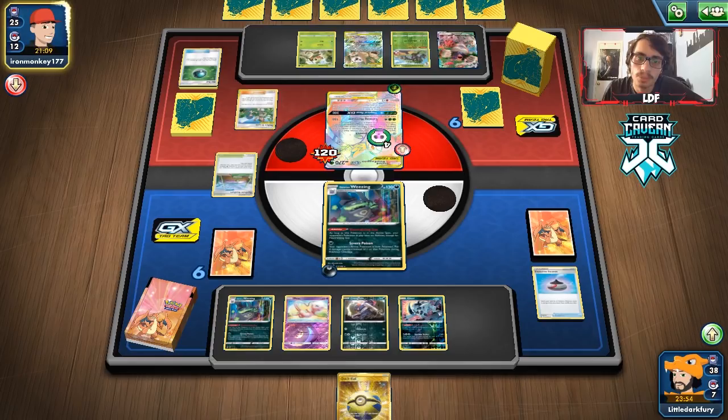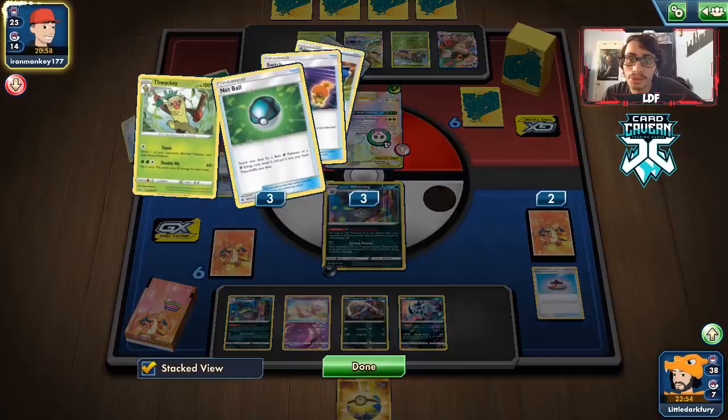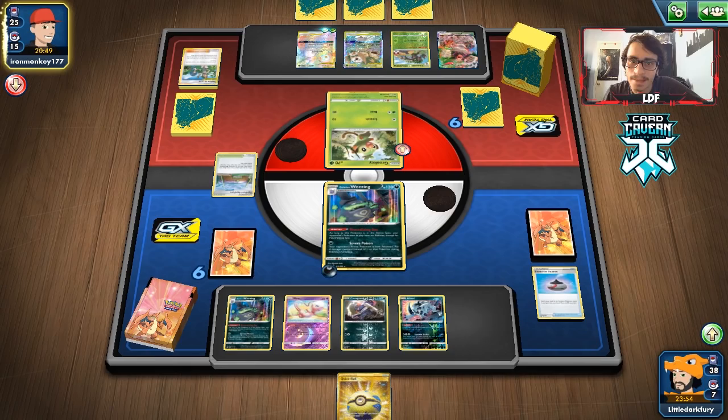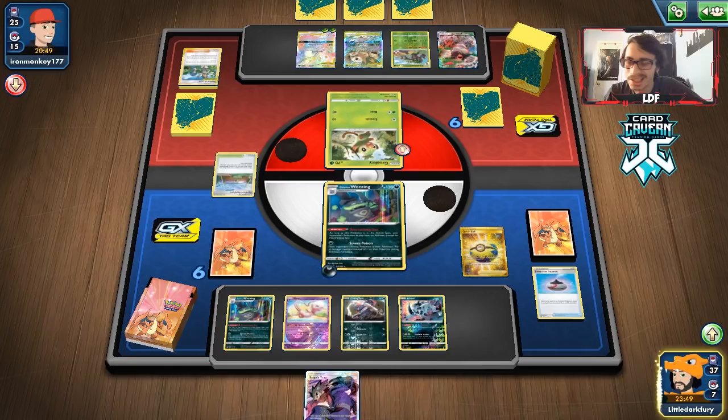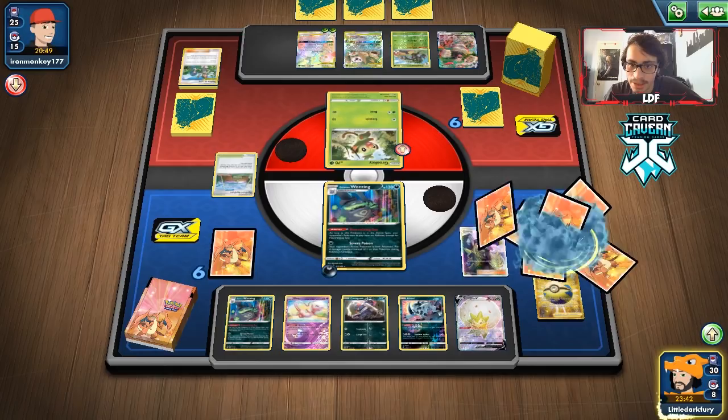They probably play Life Forest — it's a good stadium for Eggrow. There's the Mallow & Lana — they heal all the damage. That's unfortunate, putting us back to the start. But they're still not advancing their board state well; they're down another Energy. That energy recycler is gone — maybe we can run them out of energy. Oh, they're going to Grookie — smart, they can still build it up. We draw Koga's Trap — I didn't want that, but we do what we gotta do.